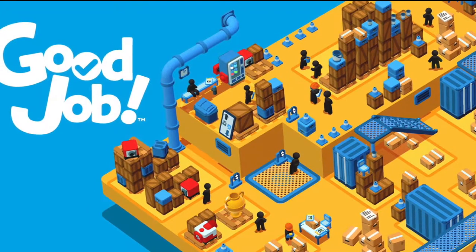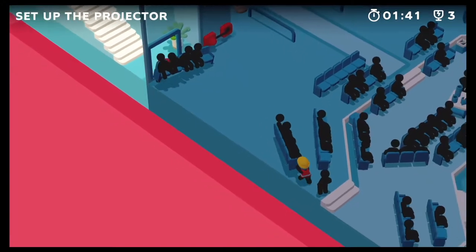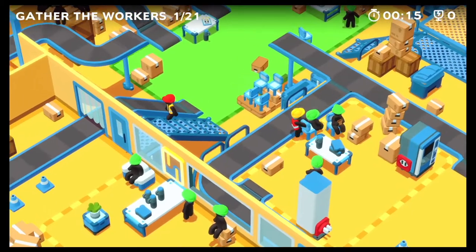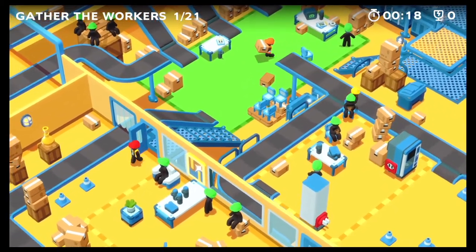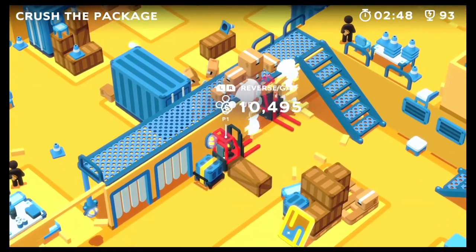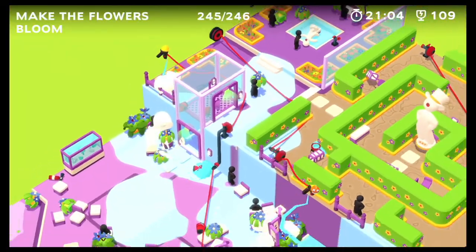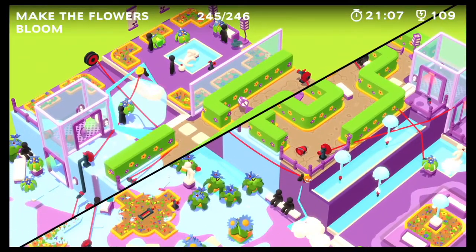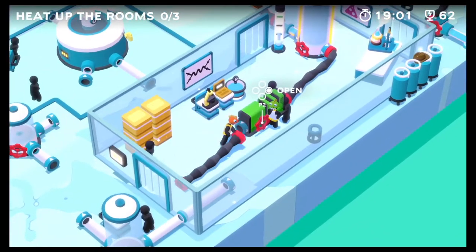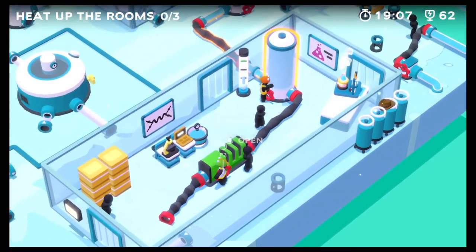Good Job is seriously the best — just go play it right now. It's a puzzle game in which characters complete exaggerated office tasks to get promotions in the company. It's a great story of nepotism. The best part about this game is that there's no one way to complete these tasks. You can be as creative and destructive as you want, breaking walls and shattering company property to get to your goal. You could also play by the rules and take your time going through the narrow doors and pathways, being as cautious as you want.